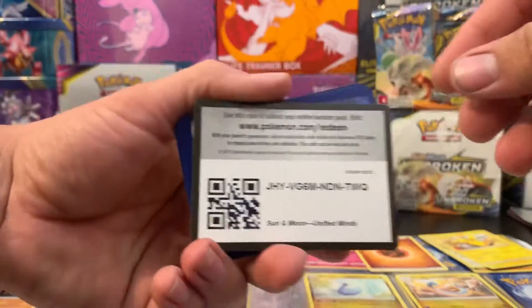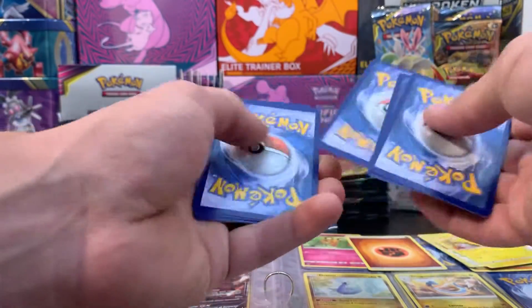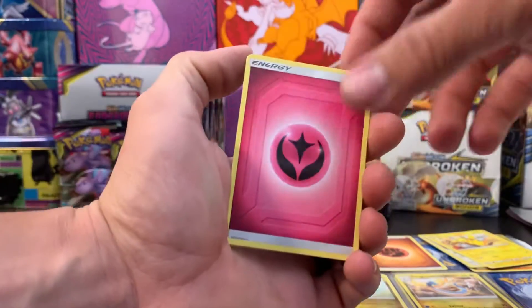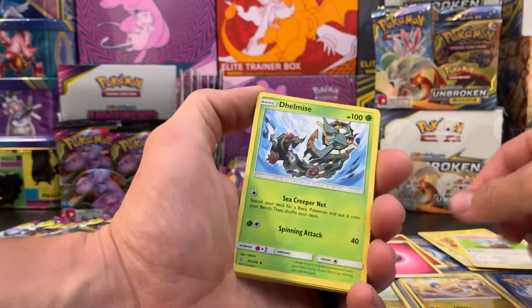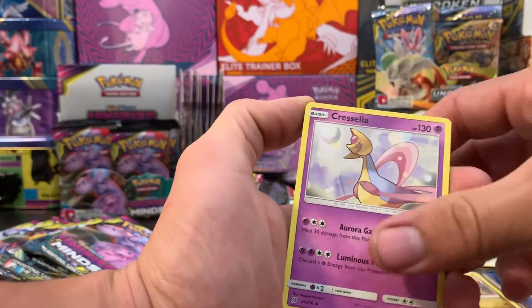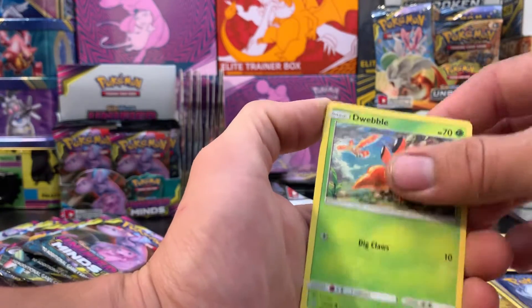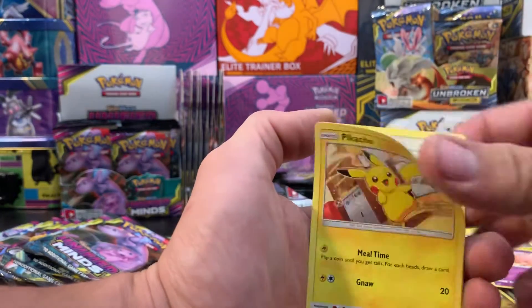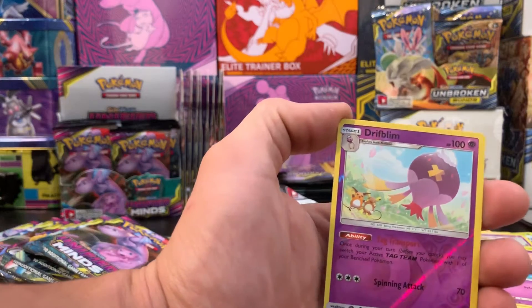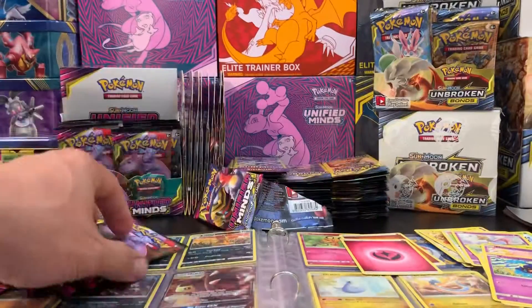Pack number two. We've got fairy energy, Komala, Delmise, Kacellia — it's crazy, it's only an uncommon but it's a legendary Pokémon — Dwebble, Munna, Pikachu, Oddish, Cosmog reverse holo, Drifblim, and Morelull. Nothing crazy there.